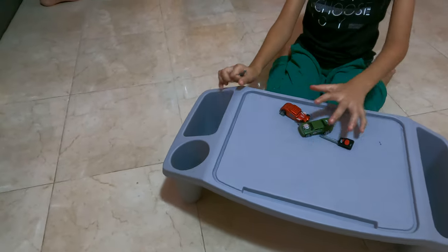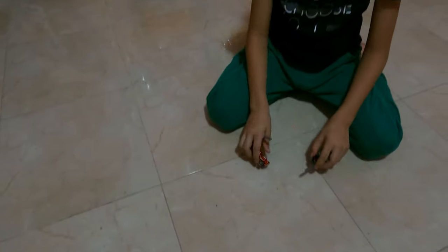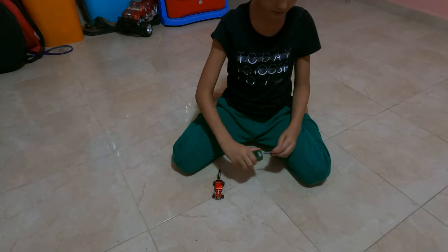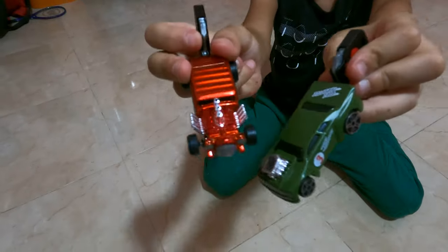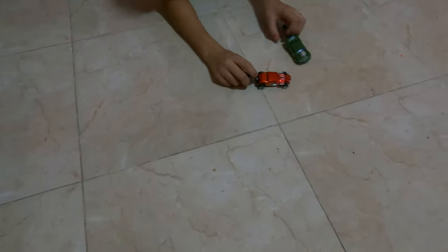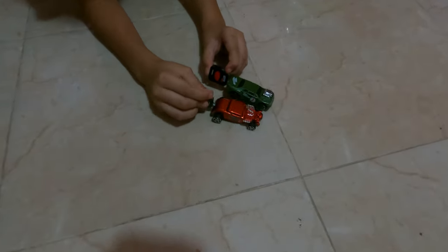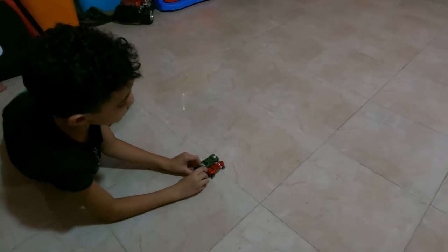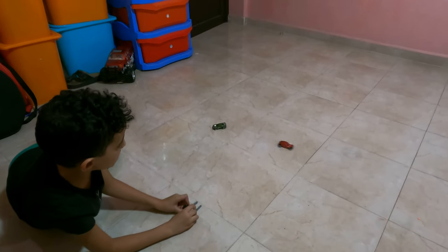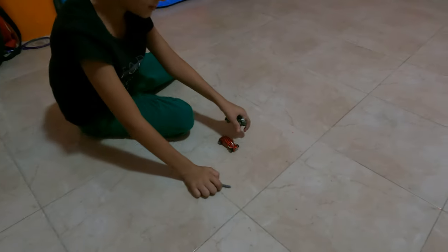Now we're gonna make a race. Here are the cars with their keys inside. We'll put them here — not too near because they can touch wheels. Now if we release them, we get to see which one is first. Two of them are the same speed — it's a draw.